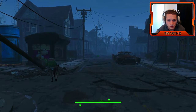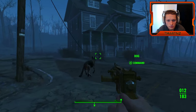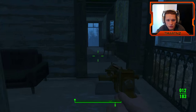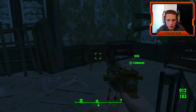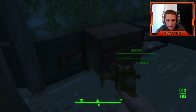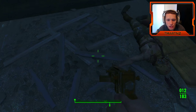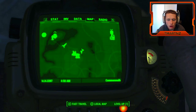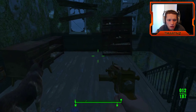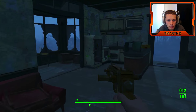Back in Concord. What did you find, buddy? A safe? No way. We need bobby pins. A pipe bolt-action sniper rifle — that's pretty sweet. A cap stash, Nuka-Cola bottle. Good boy. We need some bobby pins though. That's kind of cool that you can do that.